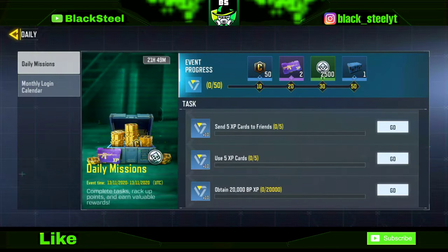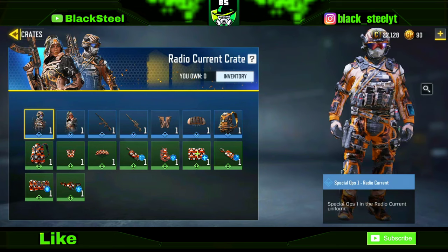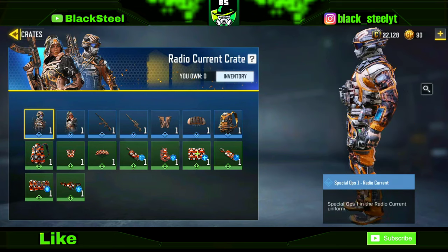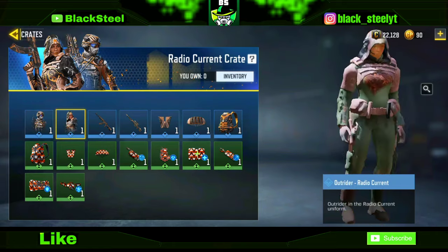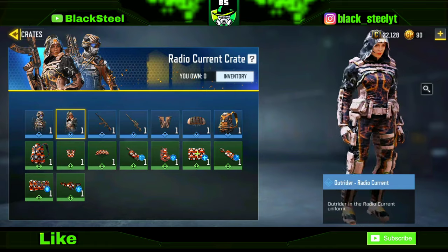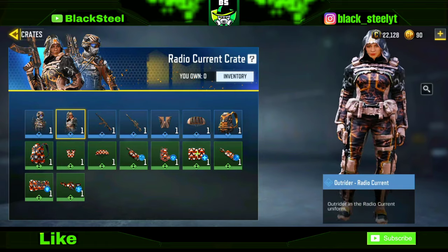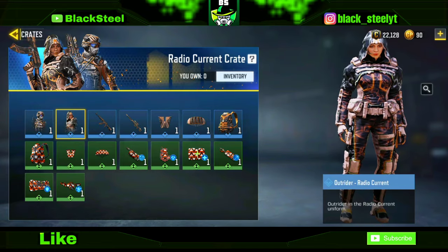There are two skins in this crate. As you can see, the Special Ops 1 Radio Current skin and the Outrider skin, which is the girl skin. Radio Current and Outrider — these are also free. You can get them by doing the missions and ranking up in ranked games.